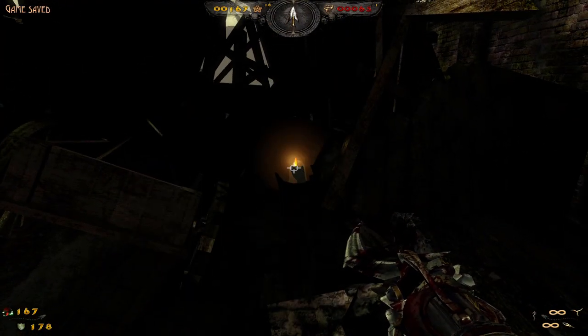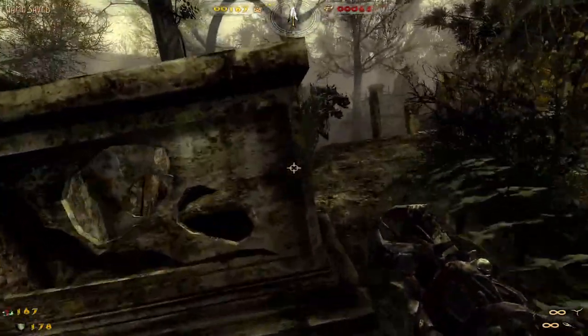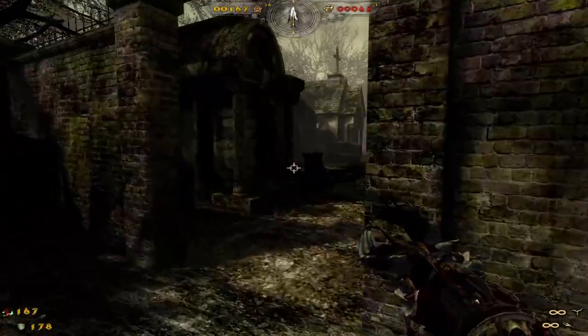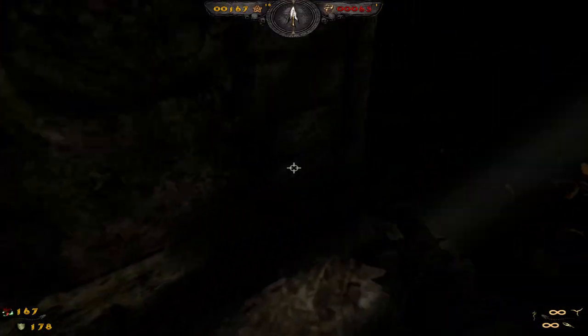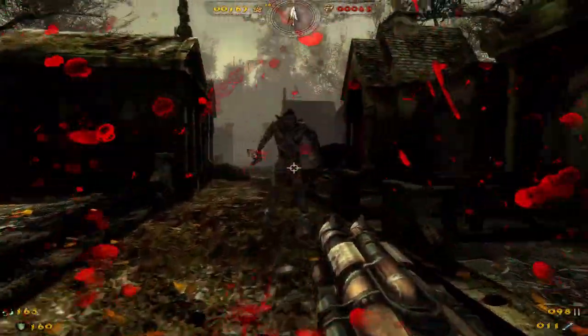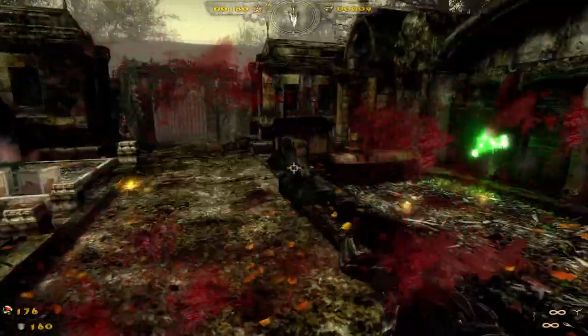This candle looks suspicious. It doesn't do anything — but sometimes it means there's a secret or something. It did a couple levels ago with the torch on the wall, so just checking, you never know. That wasn't a secret, it was just there. All right, now give me your soul — quickly. 115, we're almost there.